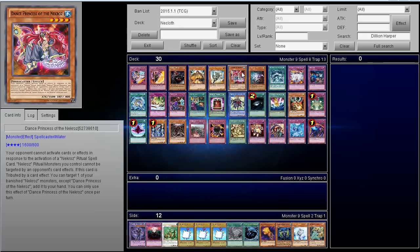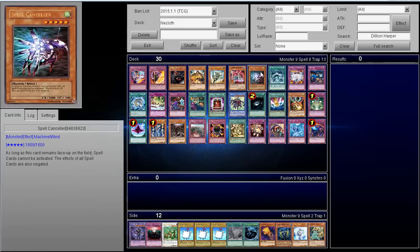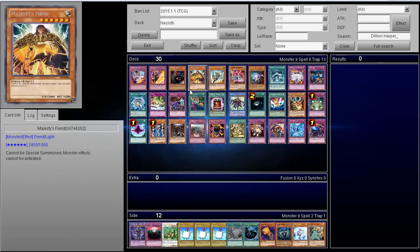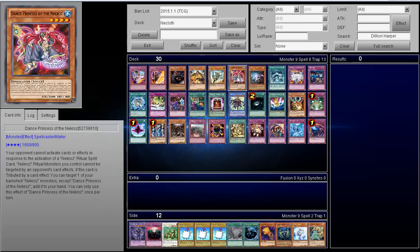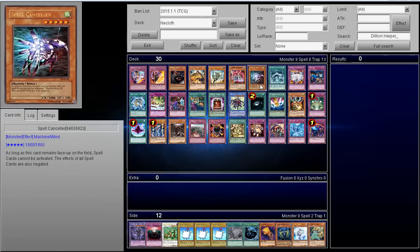Spell Canceller is actually the better tribute choice whether you're playing Burning Abyss or any pendulum deck — I find it better than Vanity's, Majesty's, and False Diana. The deck usually plays no traps, so it can't do anything against Spell Canceller. It can't Dark Hole, can't Raigeki, can't Book of Eclipse, because as long as the card remains face-up, spell cards can't be activated and spell card effects are negated. In the off chance they have Dance Princess and boost attack that can get over it, but not everyone has that out, so playing Spell Canceller in Burning Abyss could give you a free instant win.